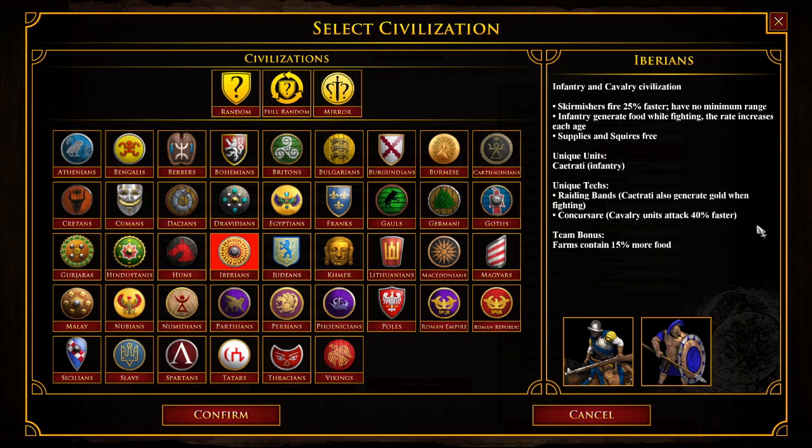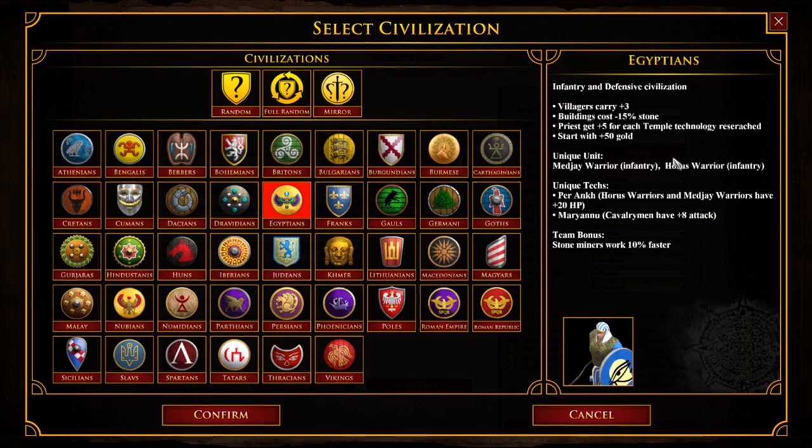Farmers contain 15% more food — that makes a lot of sense. They were a breadbasket for the empire as well. Alongside our next group of civilizations, the Egyptians. Now let's go ahead and add in the Nubians and the Numidians as well, and we'll talk about those three African civilizations together. Starting off with the Egyptians, I've got to say that the Egyptians stand out of all the civs added by the mod as something of a sore thumb.